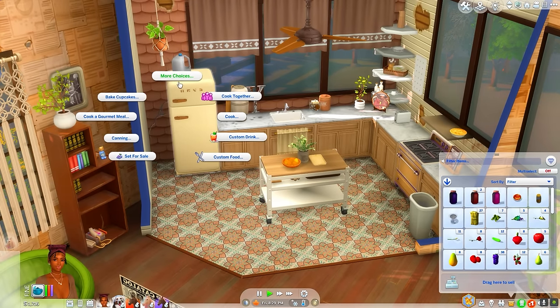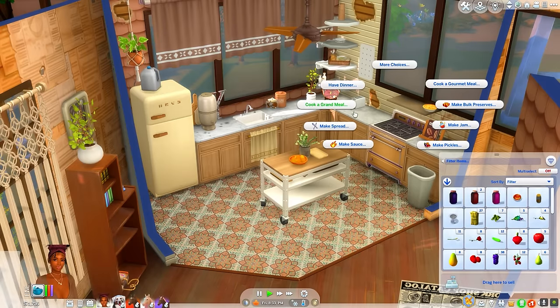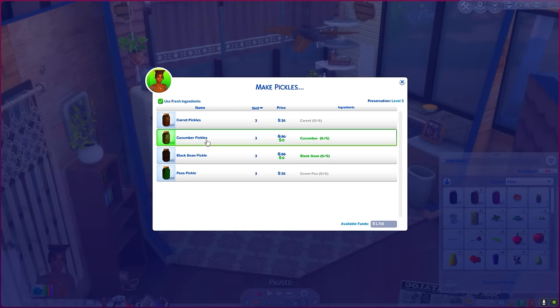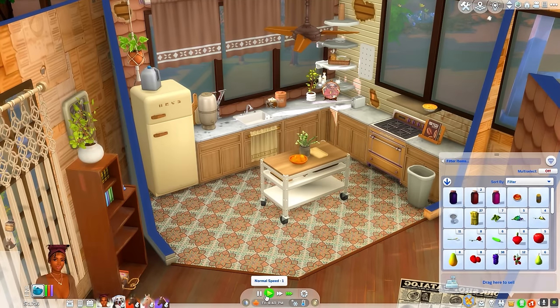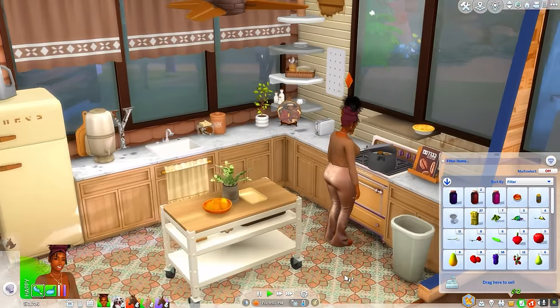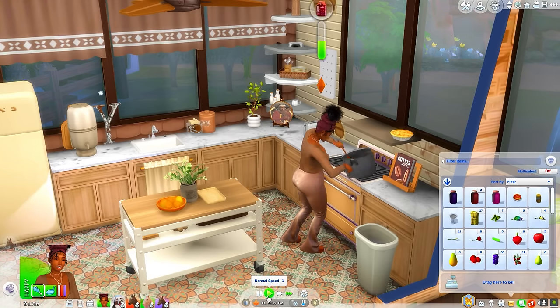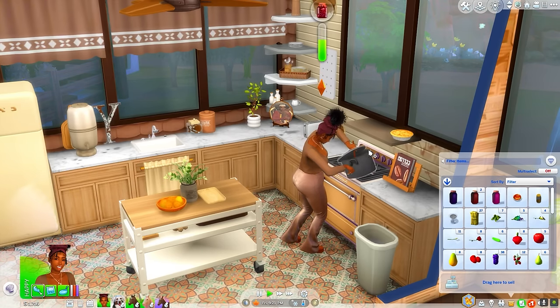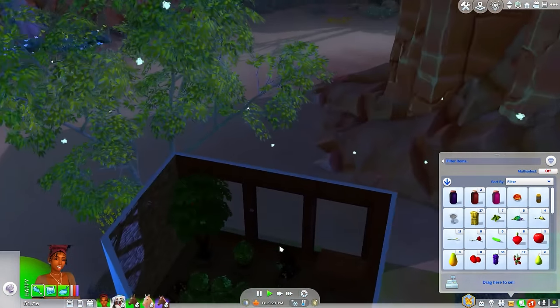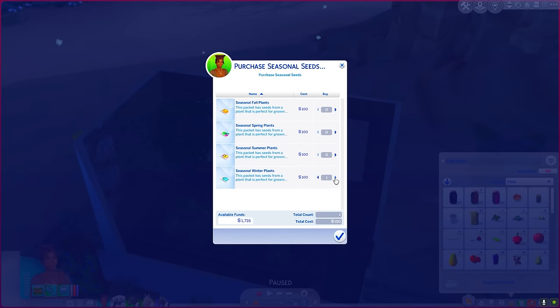I cannot wait until we get enough money to redo the inside of this house — I think I'm ready for a kitchen that can live up to our standards because we're starting to get into canning now. Let's make some cucumber pickles — we have plenty of cucumbers for that. I think we only have enough for one jar, which kind of sucks. But now that we're not selling all of our produce we should be good. We should also be able to buy seasonal seeds!